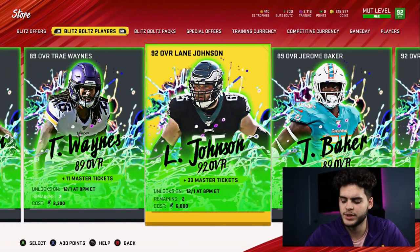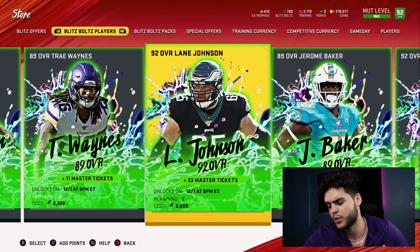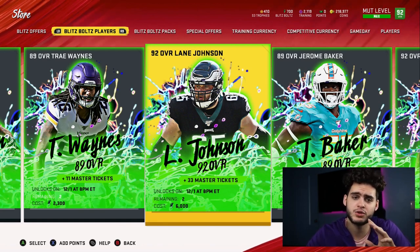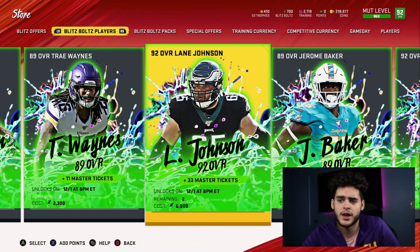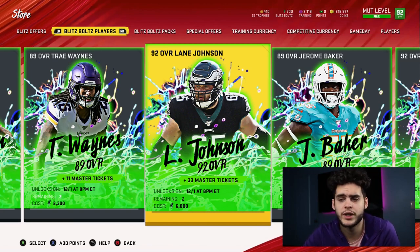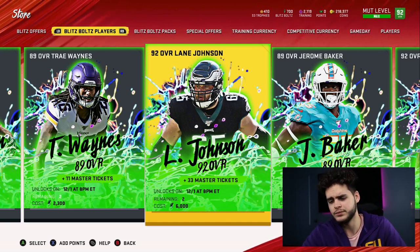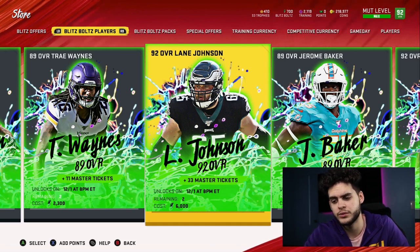Now, blitz has always been and always will be a money-spent promo. The next few blitzes will have training, more coins, and more currency — but this one is straight-up money. That said, it's not as bad as years past. In previous years you didn't get this much return on value. Even if you get Lamar and spend all those blitz bolts, you're getting a ton of packs and could potentially come back with 2 to 3 million coins worth of value for $200 — which honestly isn't horrible compared to buying coins from a sponsor. This is one of the better blitz promos in terms of return on value.